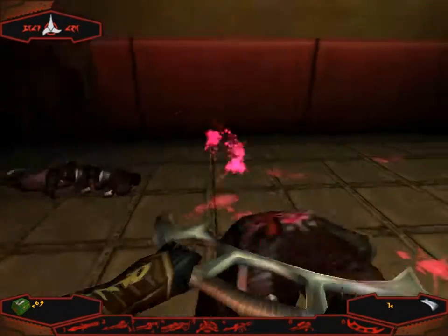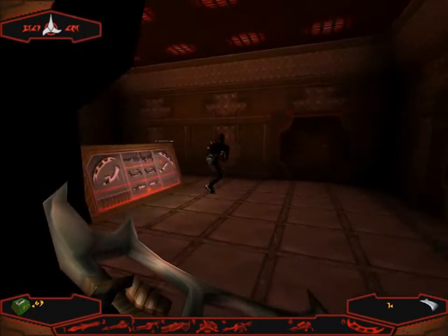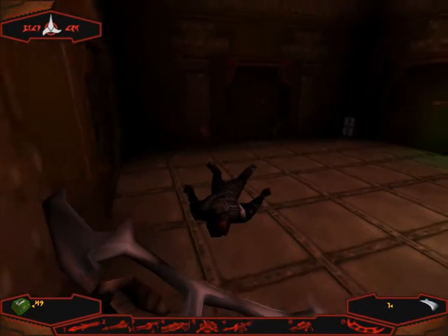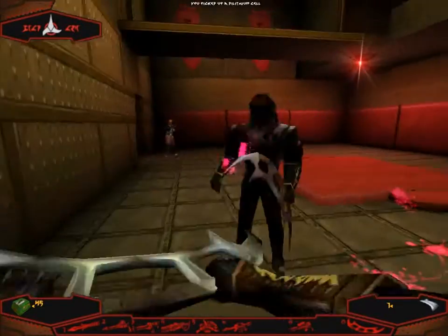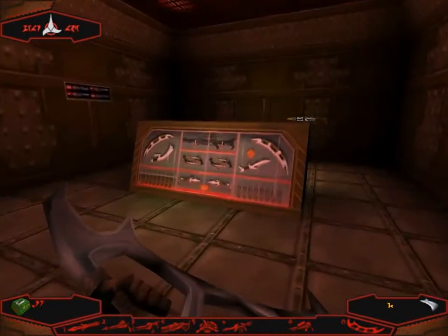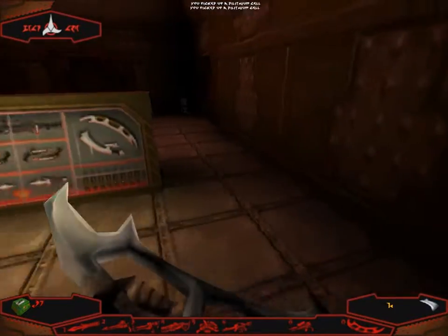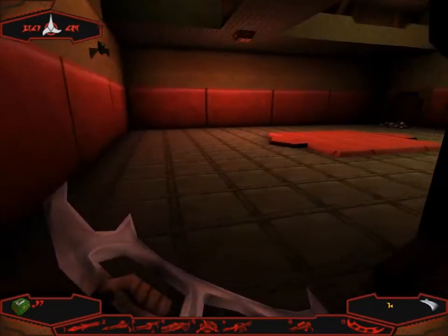Here's another guy. I want my rocket launcher back — have you seen my rocket launcher? There's another one of those. Look at that — Trilithium rockets. I've got Trilithium rockets up the wazoo, but no launcher to fire them.